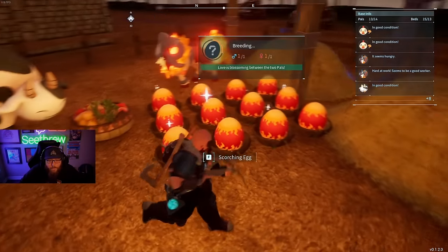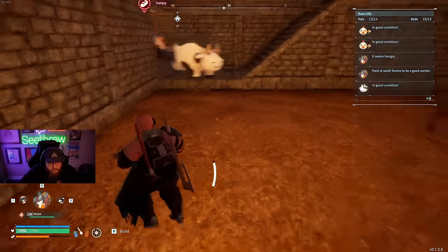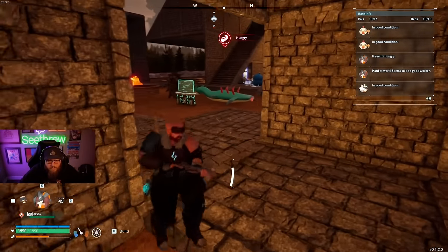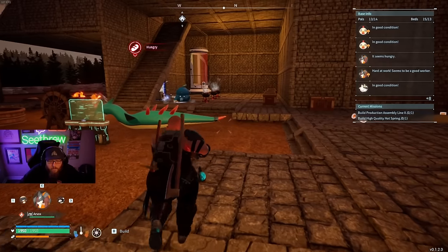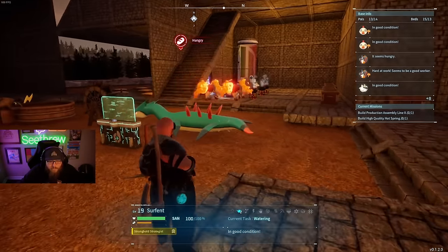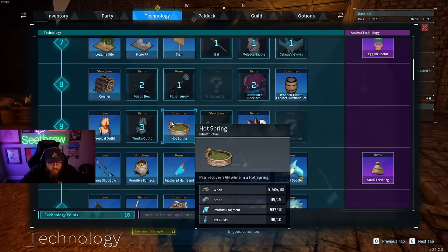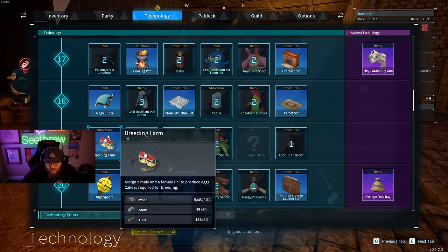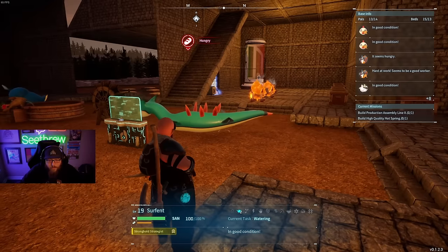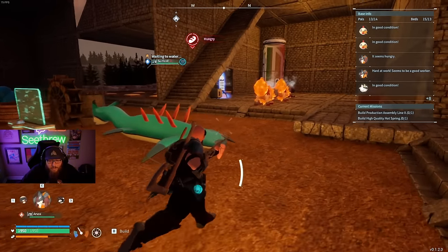Without further ado, we've got 12 eggs here. I'm going to leave those and let them do their thing for a second because there's a lot of steps to this. There's a lot of things that need to happen in order to get to this stage. I believe you need to be level 19 to unlock the breeding farm. Once you unlock the breeding farm, that doesn't mean you can start breeding because there's a lot of other things you got to do first.